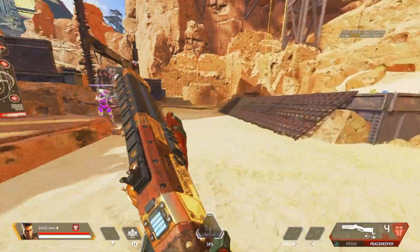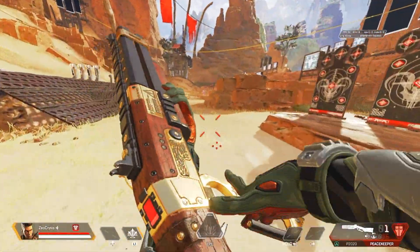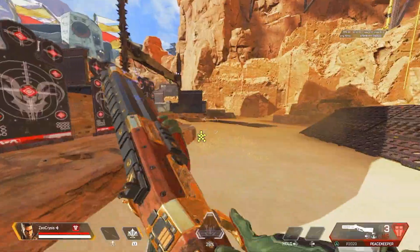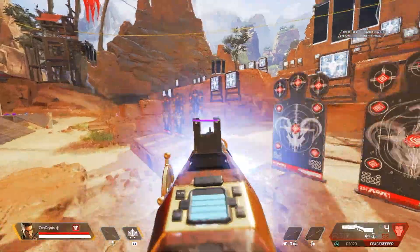Number four: the Lone Star legendary Peacekeeper skin. The go-to best skin to use on the Peacekeeper in combat. But besides its benefit on the battlefield, the design is pretty old school clean — completely varnished in a wooden frame. It's simple, but let's face it, most people use this skin for its combat benefits rather than its appearance. Regardless, it's still a solid looking skin.